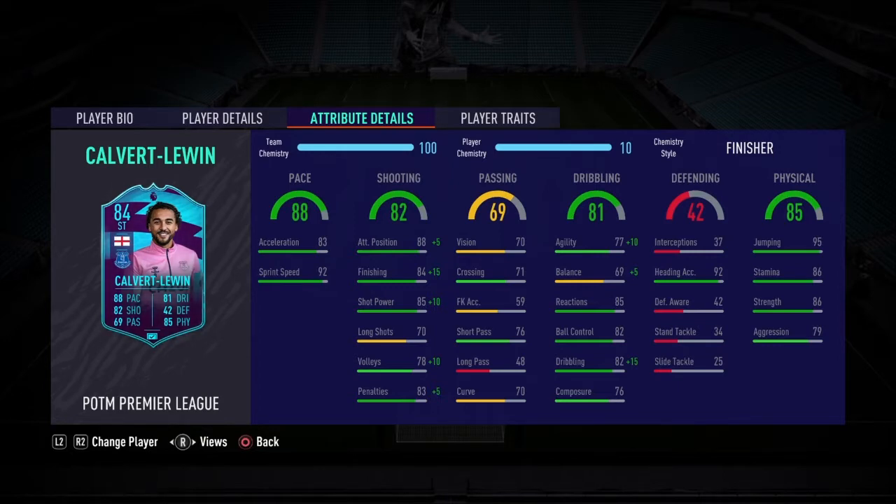Looking at his in-game stats, we've put a Finisher on him and he's on 10 chem. The Finisher gives him a plus 5 on his attacking positioning, so he now has 99 finishing, 95 shot power, 88 penalties, and 88 volleys. His agility has gone up to 87 and his balance up to 74. He's also got 97 dribbling, 86 strength, 79 aggression. The 95 jumping is key, along with heading — so I'm expecting him to be winning pretty much everything in the air.